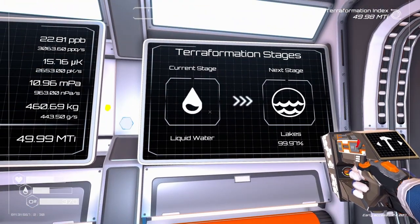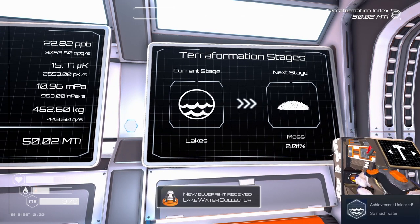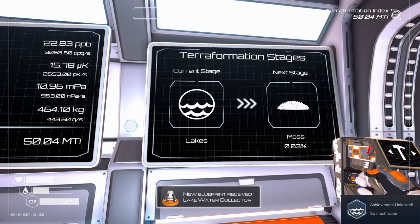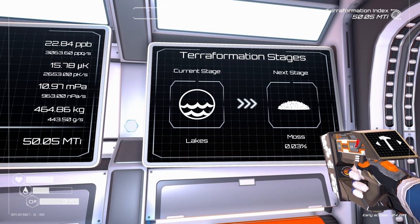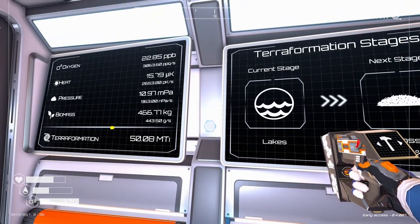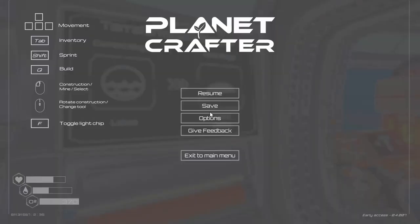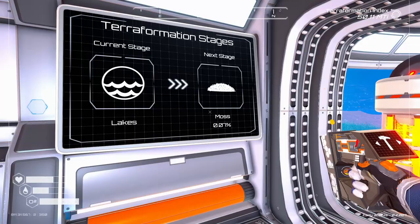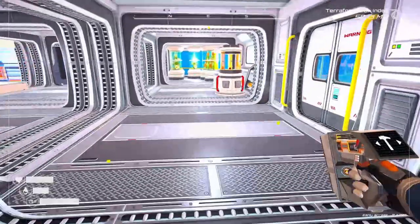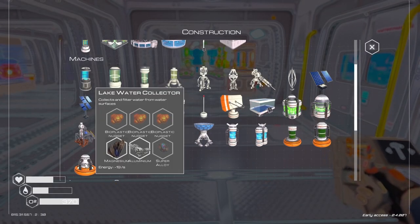Here we go — nice! New blueprint: lake water clarifier. So we can drink the lake water. Now we're at the moss stage. I'm not sure exactly what the moss stage is, but let's take a look at this new device — the water clarifier.